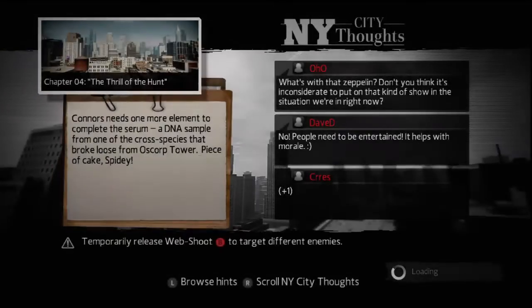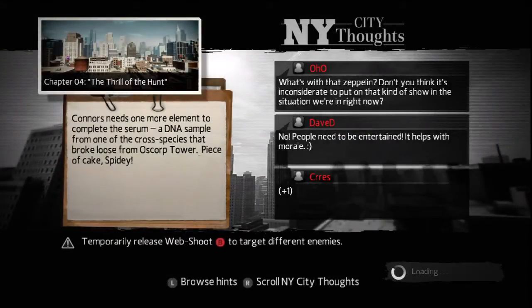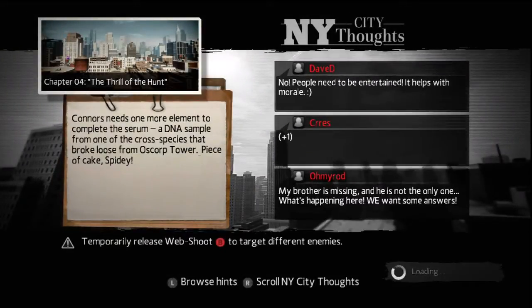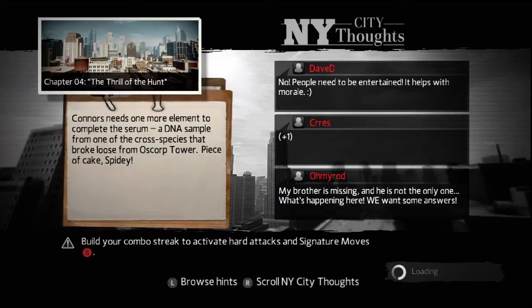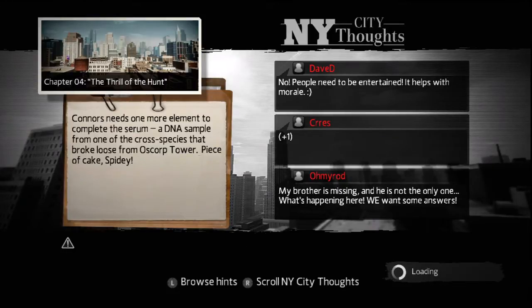I'm going to do tons of gameplay for it — like for instance what I've got here is how to unlock the Scarlet Spider 2012 version costume in the game. I'm wearing the costume because I've already unlocked it, so you can see what it looks like. Then I'm going to take you to the location where you have to go to take a picture of the hidden symbol, and once you take a picture of it, you should unlock the costume. Then you go back to your wardrobe in your apartment and it should be there for you to wear at any time that you want.